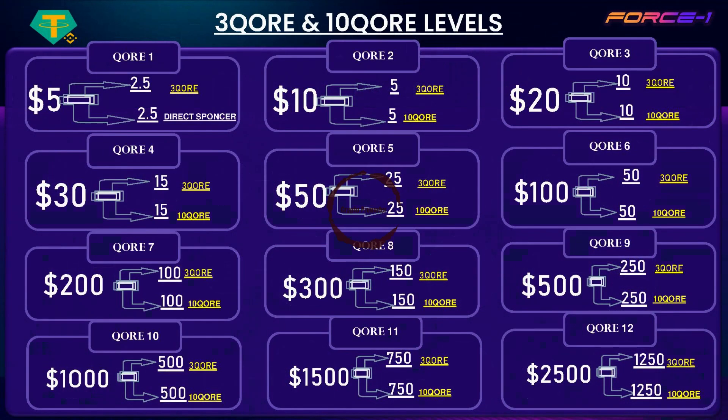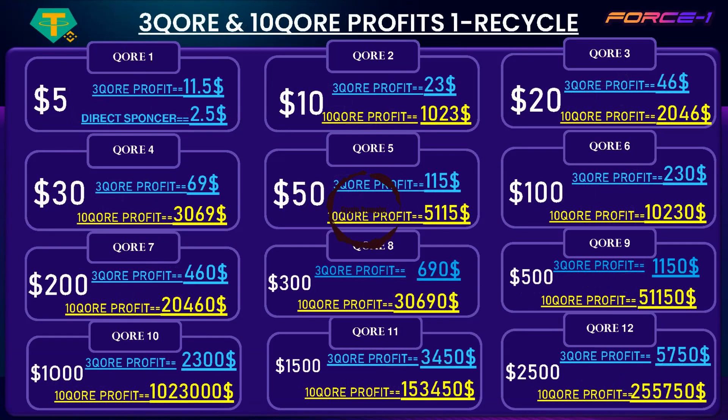Force 1's second through twelfth core levels all operate on the same mechanism — all eleven levels work similarly. Each level earns 460% in the 3 Core program and 20,460% in the 10 Core Matrix. For example, at level 2 ($10), you get $23 profit from the 3 Core Matrix and $1,023 from the 10 Core Matrix in just one recycle.